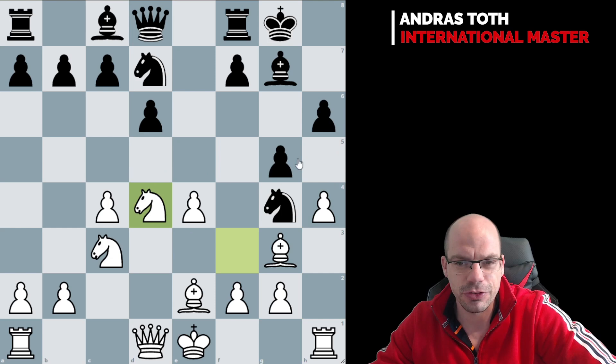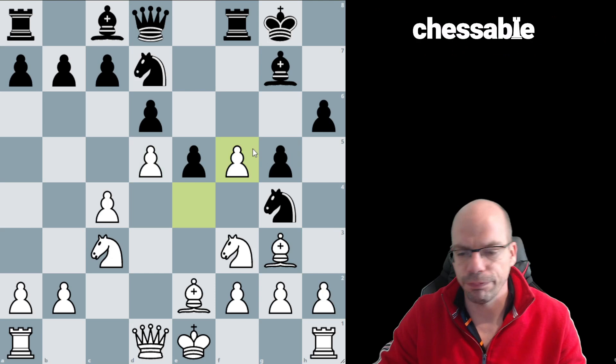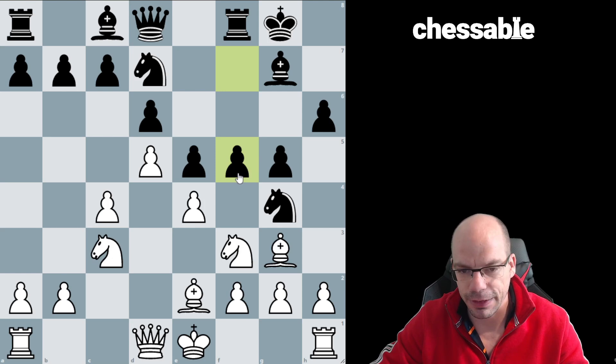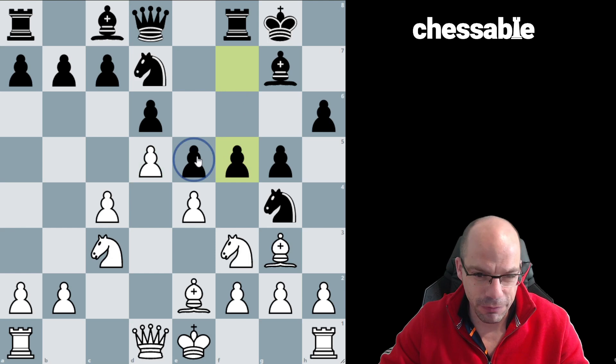The whole position looks like a red hot mess, really. So yeah, that was a bit of a miss on my end. I played d5 and after f5, I took on f5. One thing that you need to know about this structure, and I'm telling you this as a King's Indian player on both white and black side of the business, is that f5 is always the break that black aims for in the King's Indian.